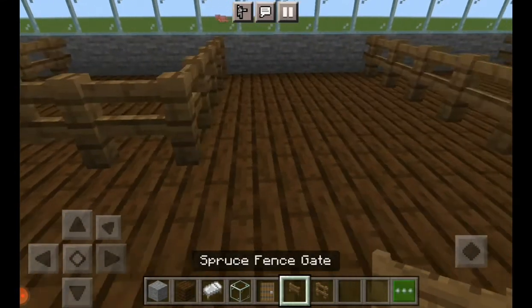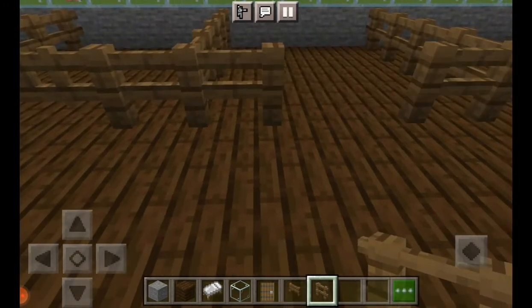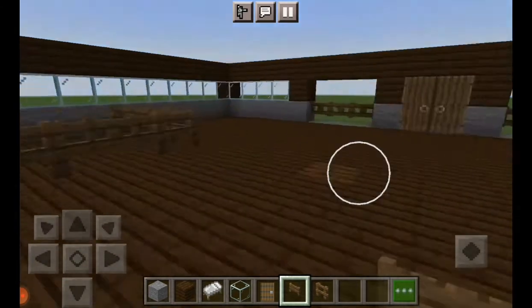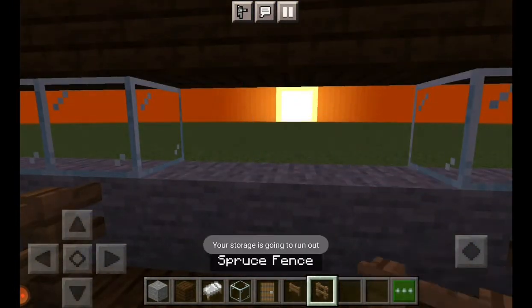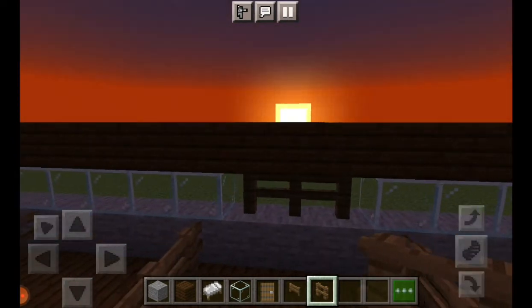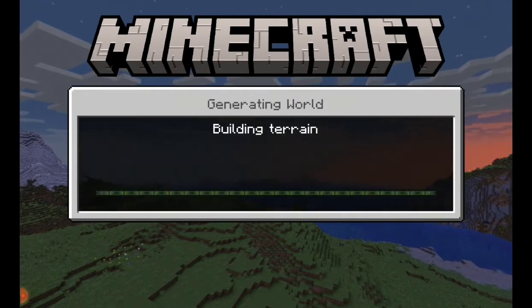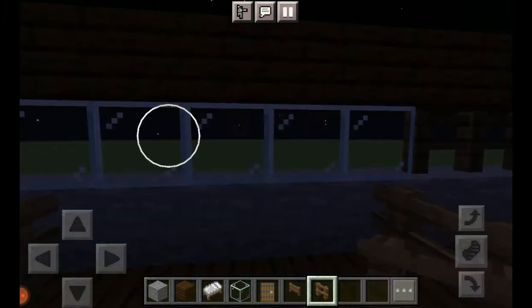I'm guessing those noises are just animals. Now we are building the gates to all of the stables, and I am deciding whether or not I should add something in the middle or if it should just be an open space. I decided these would be the windows - just a wooden gate to let the light in so it doesn't look so odd. Now I'm rejoining after deleting a lot of stuff because I ran out of storage, and now we're going to add these window things to all of the stalls.